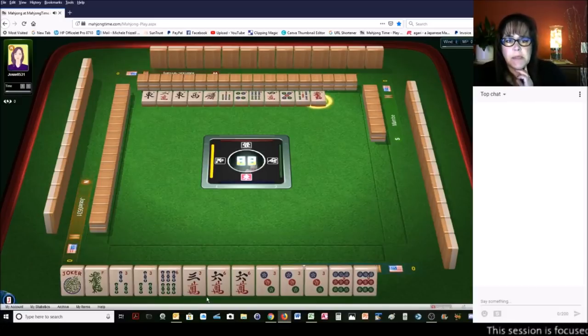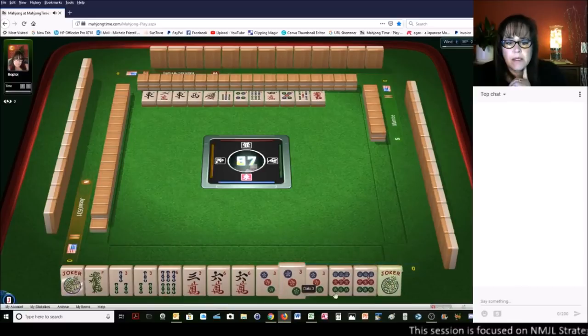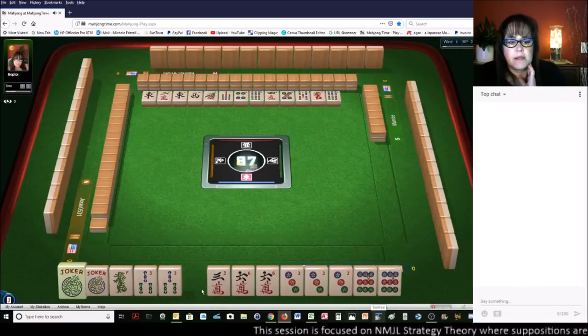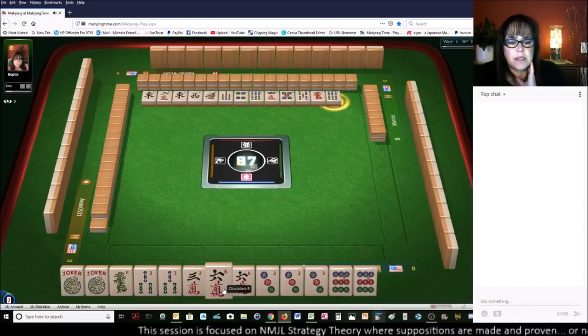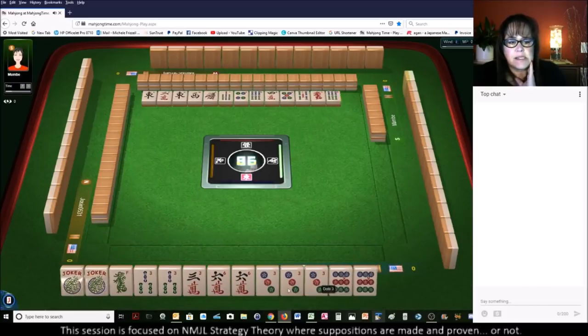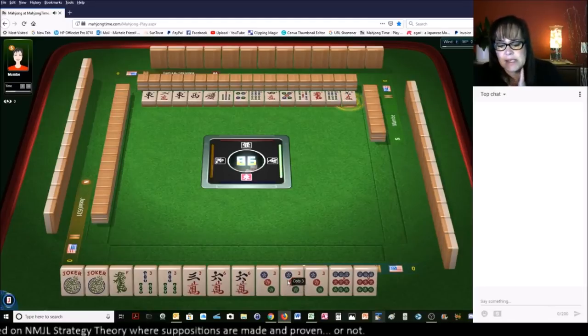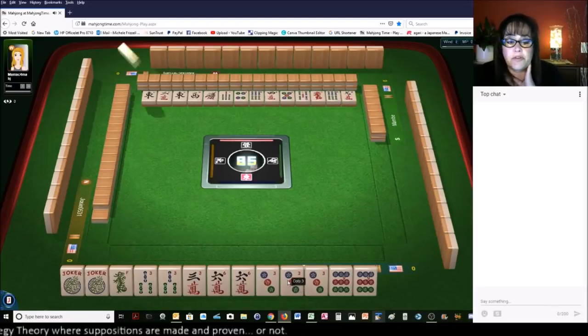Let's see what happens with this next pick. Another joker. Let's get rid of the six. Six bamboos. I'm thinking three, six, nine. If we got a red dragon, we could maybe play the three, six, nine knitted - second from the bottom under three, six, nine.